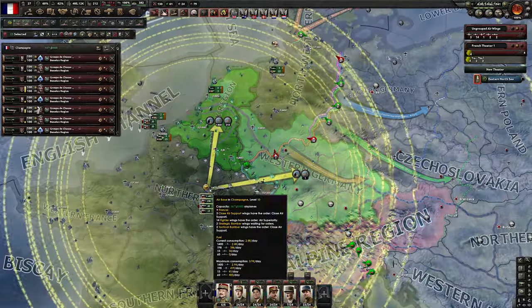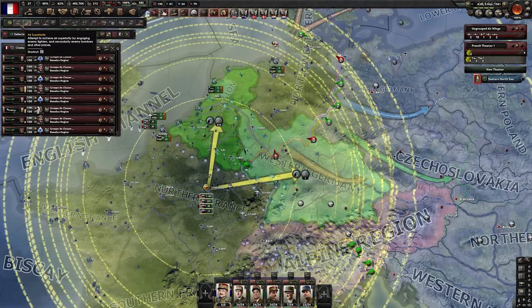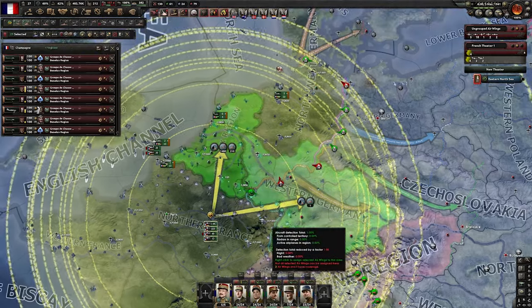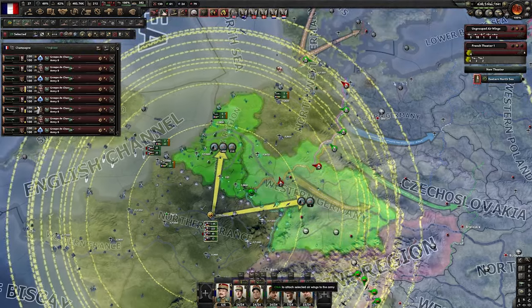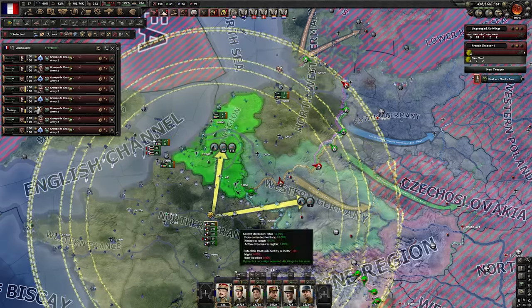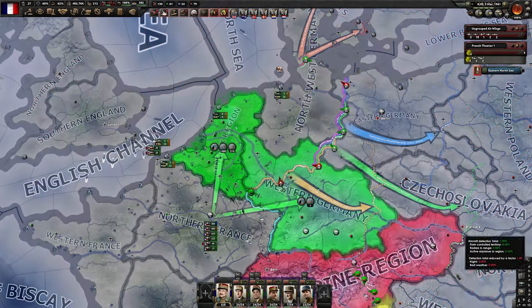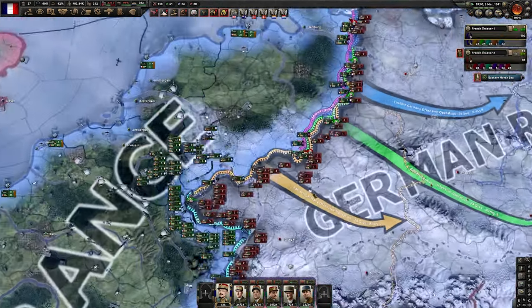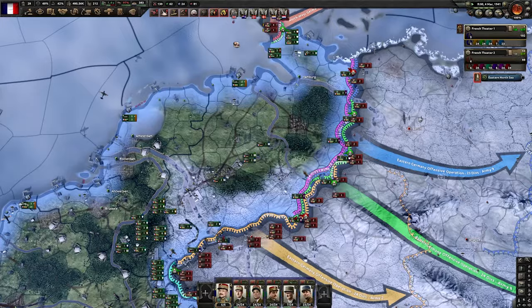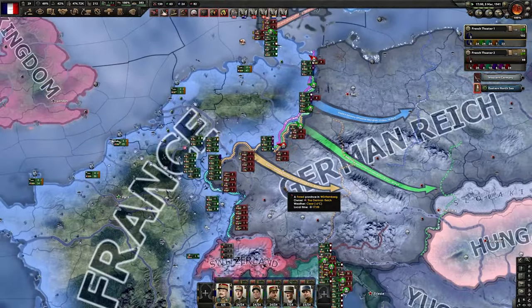In terms of planes, at this point it's a bit annoying to constantly micromanage them, so I'm going to assign most to our middle army, then take about half and give them to the first army, and another half to the last army — something like this should be fine. Now let's wait for them to get in position and then finally start our decisive push against Germany.